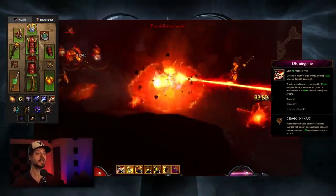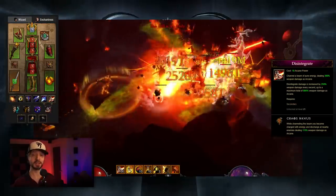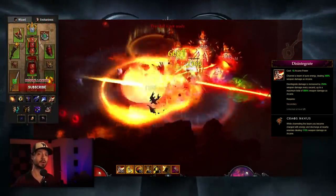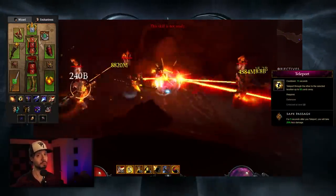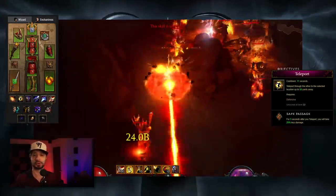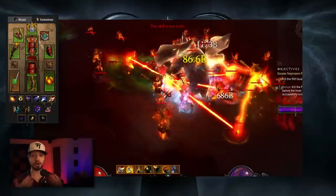First off, we're taking Disintegrate Chaos Nexus. You might ask why not use the fire version of Disintegrate — we don't need to, because Disintegrate by itself will ignite enemies. We're picking Chaos Nexus because that's the one that hits as many enemies as possible to build up combustion stacks as quickly as possible. We're of course going to take Teleport for mobility. We'll take the Safe Passage rune to gain some damage reduction — since we can teleport all the time and gain this buff for 5 seconds, we can basically be maintaining 25% damage reduction all the time.